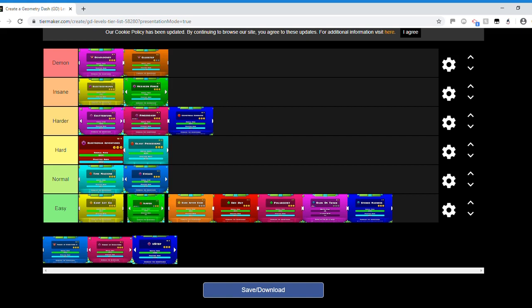Theory of Everything 2 is up in the demon tier. Some people say Club Step is harder, but I don't think so. Most people do Club Step before Theory of Everything 2, so they already have the skill set built up. Looking at it objectively, Theory of Everything 2 is a bit harder than Club Step. They're pretty close, but Club Step is definitely easier in my opinion.